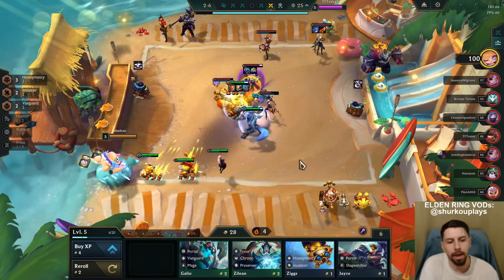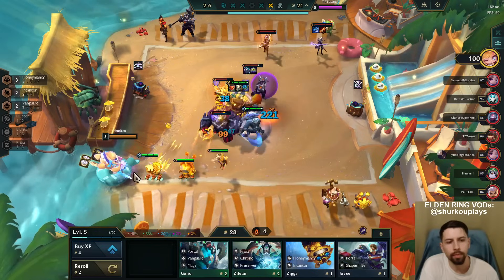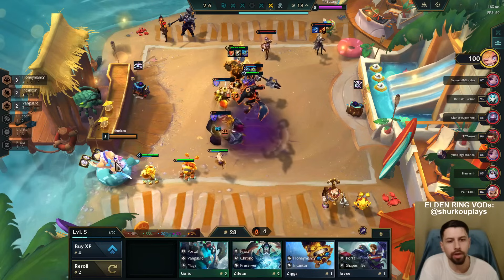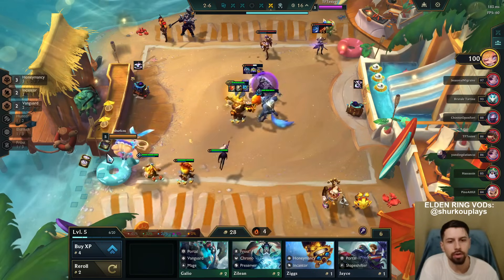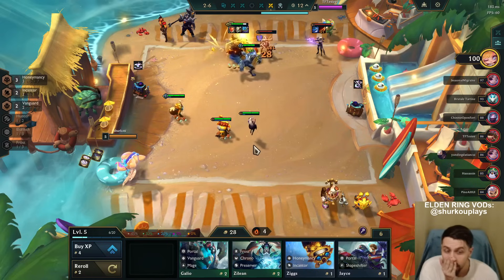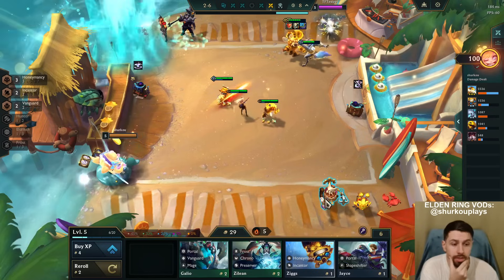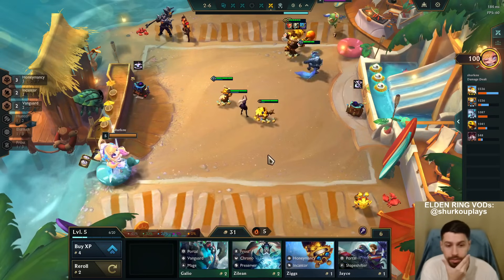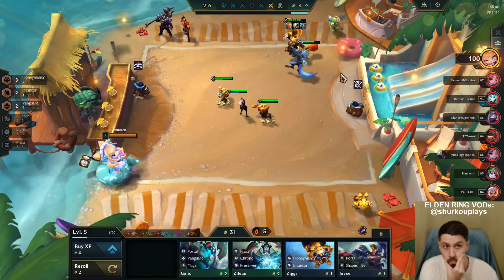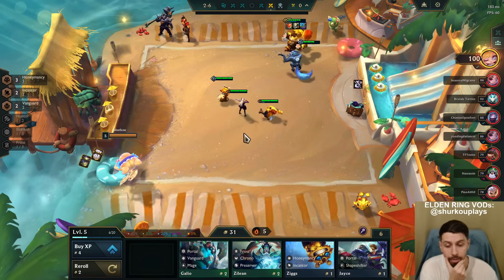I want to hold this guy. There's no way I lose - I don't want to give anyone a sword. I'm playing AP, I have an Ionic Spark. But at the end of the day, if I don't get a Shojin here, I'm not playing AP.